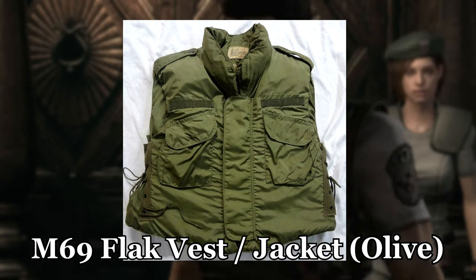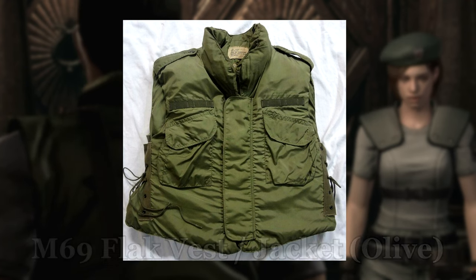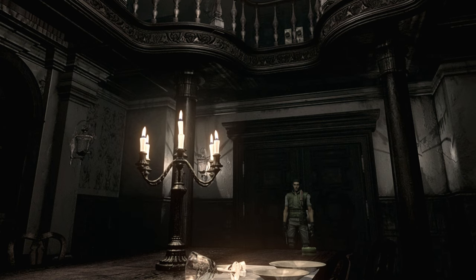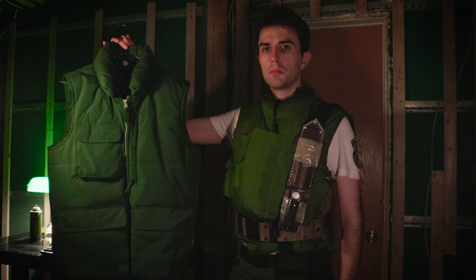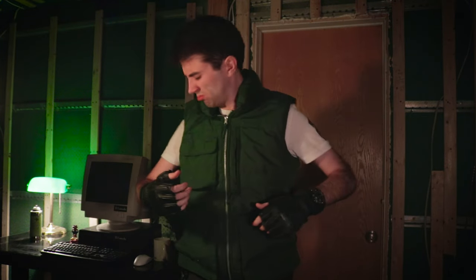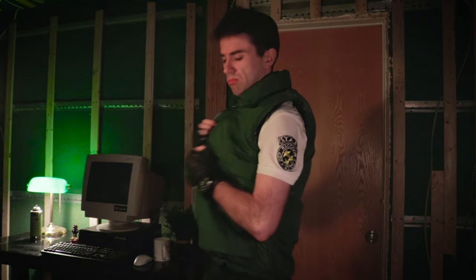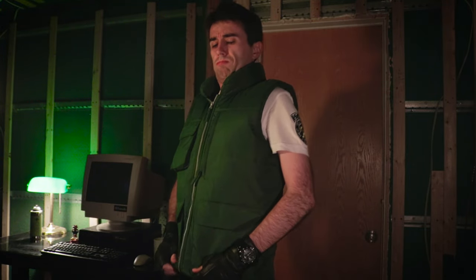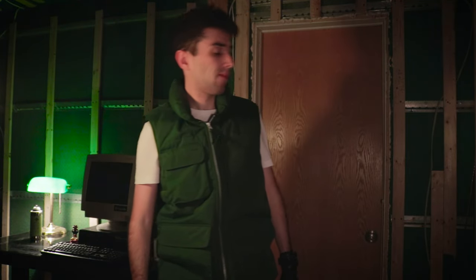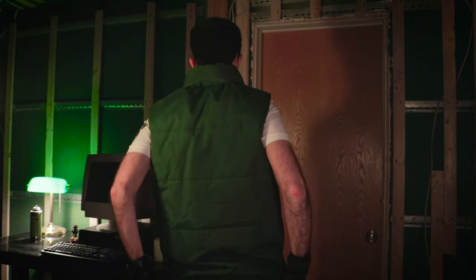Chris is wearing the M69 flak vest in an olive configuration. Replicas of this vest are widely available online and usually go for around $100 or so. You could also try to find a genuine M69 flak vest on eBay, although they go for higher prices and are more often than not very worn and stained. I've seen some cosplayers go with an olive puffer vest as a cheaper alternative, and at face value it sounds like a good idea, but it's not — for accuracy reasons and because puffer vests are larger with an extended back and baggy overall. If you're crafty you can modify one to look like the genuine M69 vest, but for that money you can just get a genuine vest.